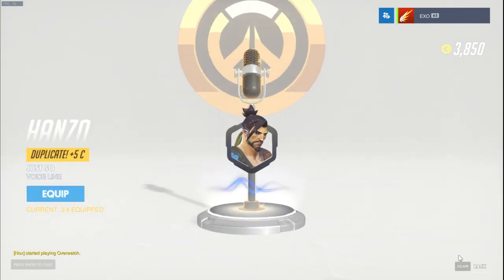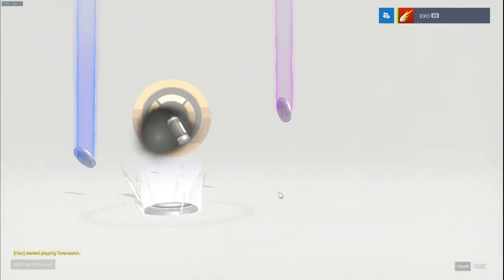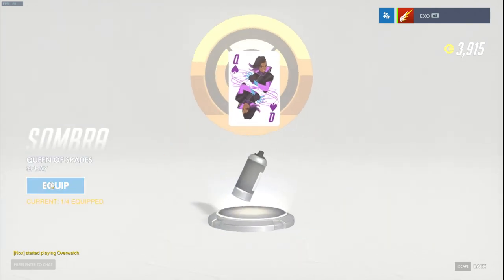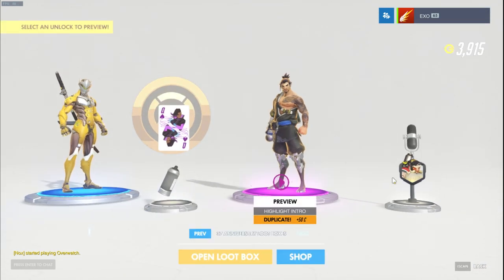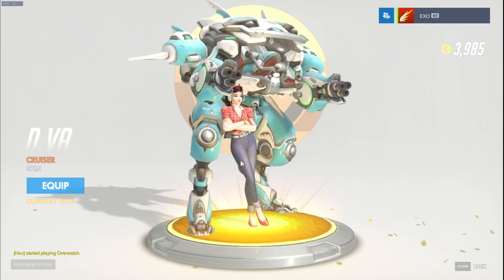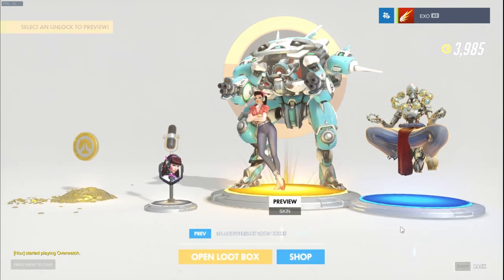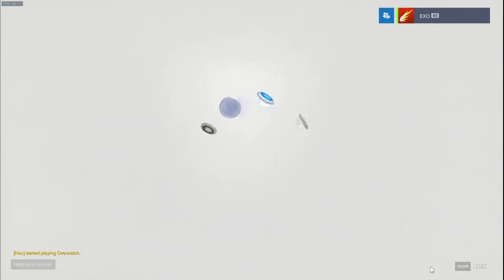Alright, another Hanzo - this is the same one, really. So yeah, 50 loot boxes could take a long time and I don't want to drag the video out. Another legendary - oh that's a new one! It's D.Va! I didn't even know there was a D.Va skin - nice! I actually really like this. I'm going to check out how the weapon looks after the video. That actually looks really cool, so I'm happy - it's a new skin, not one of the old ones, which is always an upside.